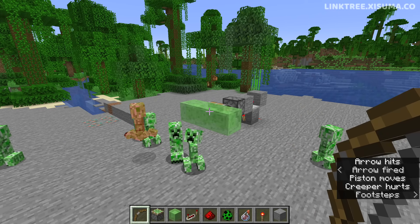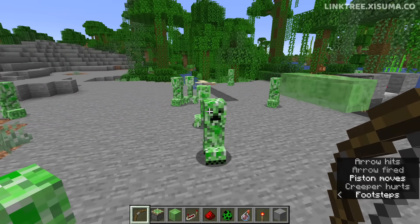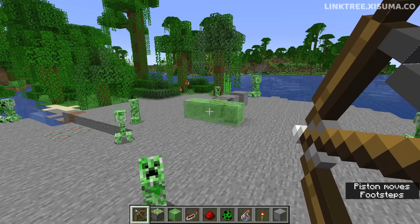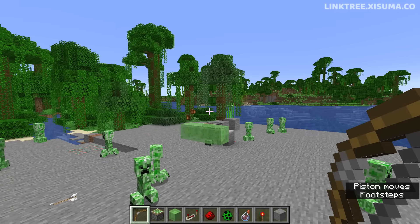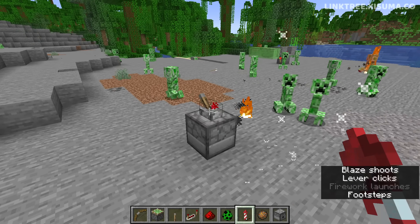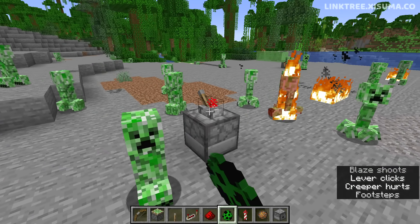If you shoot an arrow and it bounces off a slime block, the projectile gets shot out from the direction of the slime block. So now the knockback is calculated on the trajectory of the arrow, not the direction the player was facing. This will also be true of firework rockets and fire charges. And the knockback effect is now also applied from projectiles that come from a dispenser.